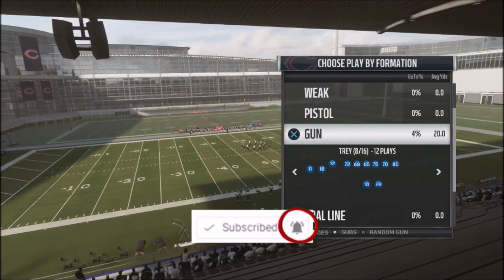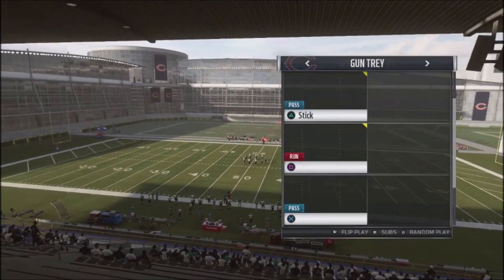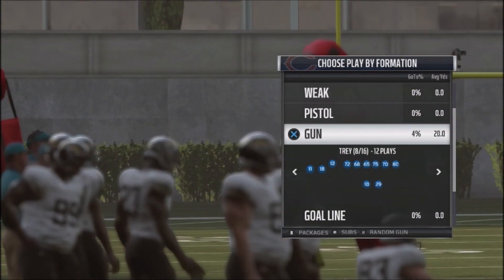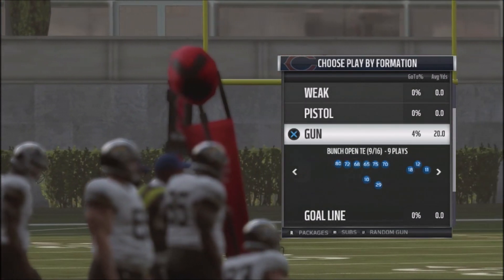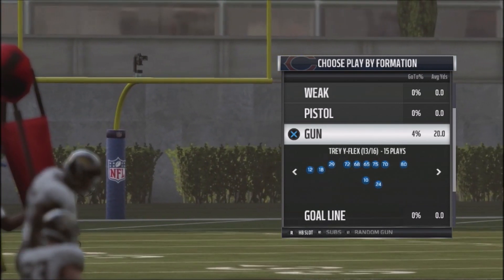All right, so guys, back in the lab again, working on a scheme out of the Gun Trey Y-Flex. I actually discovered a passing concept that I've used before to open up passes, and I wanted to share this with you.